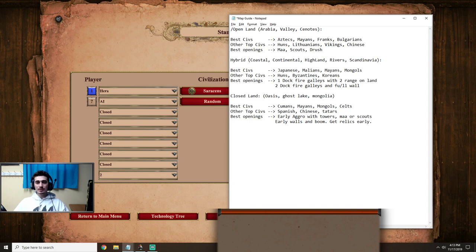Hello everyone and welcome back to another video. Today I'm going to present a hybrid build order to use on those weird maps with both land and water, such as Coastal, Continental, Highland, Rivers, and Scandinavia. These are all found in the DE ranked map pool, so it's very important that you get accustomed to playing these maps and know which build orders to play to get a solid start.